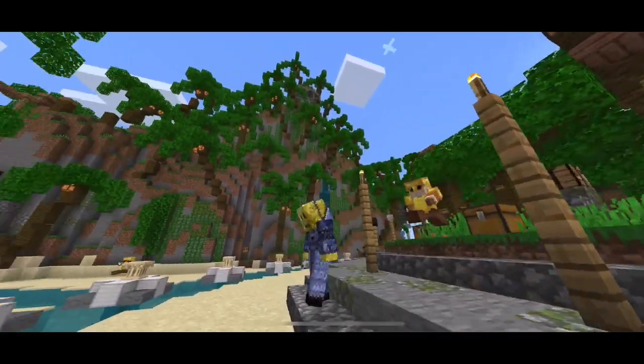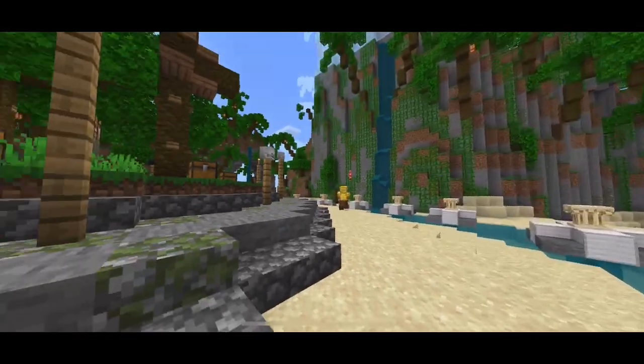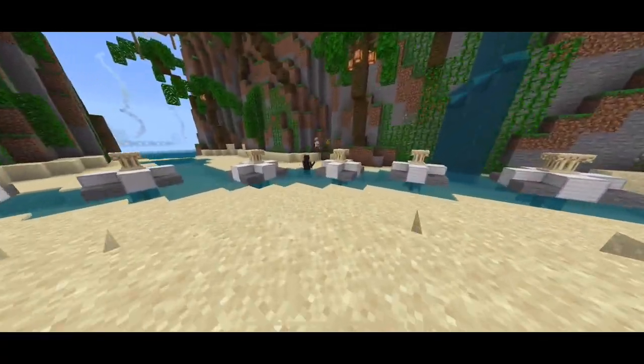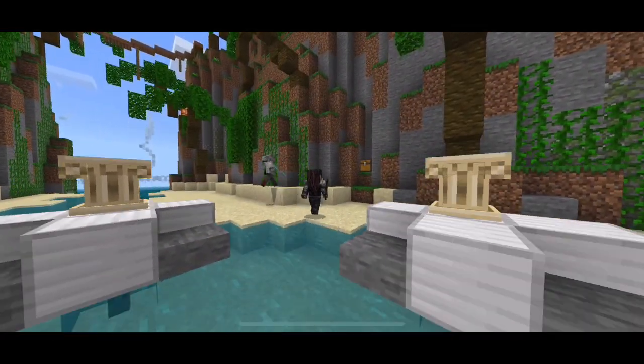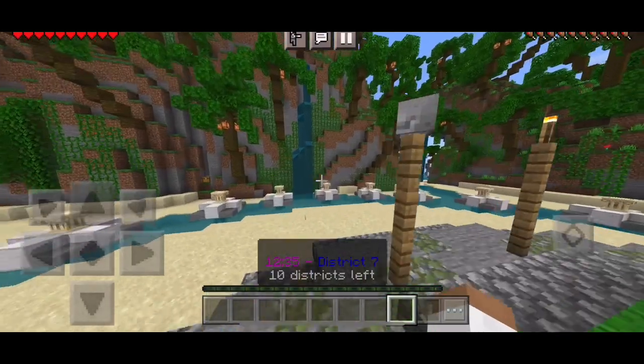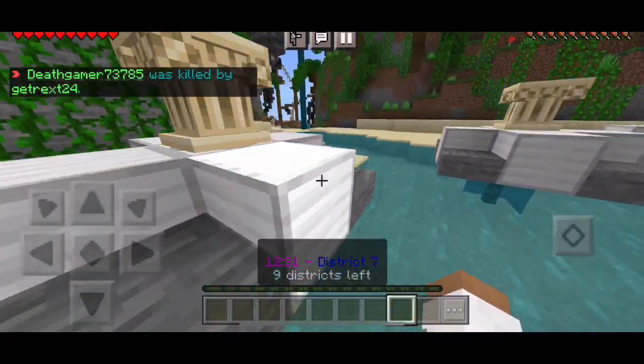When the game starts, you want to rush to the middle and get weapons and supplies so you can survive. Or, if you'd rather run away and find chests hidden around the map, you can do that. The players will fight until there is one person who is the victor. If the game takes too long, there is a deathmatch that will happen, which will put you and the rest of the remaining people in a little circle, and you must fight in there.